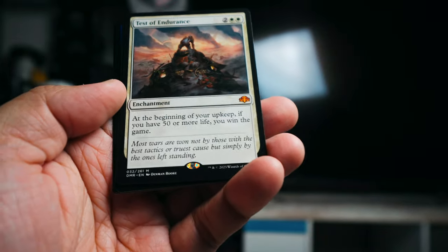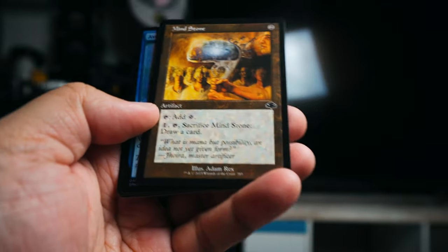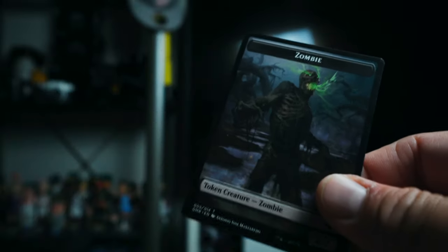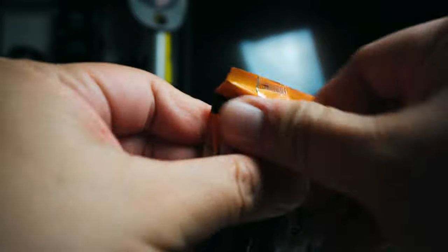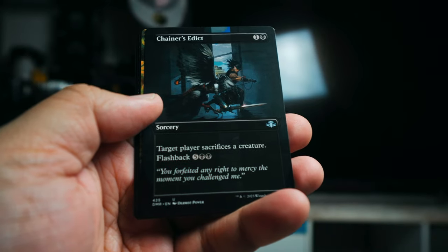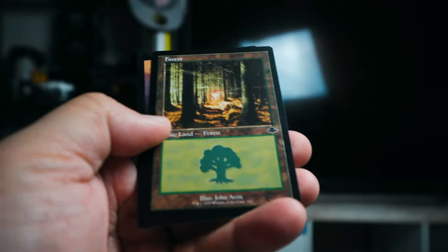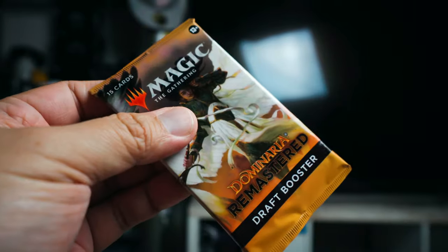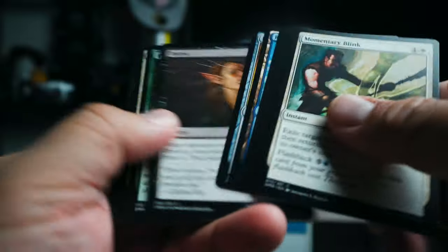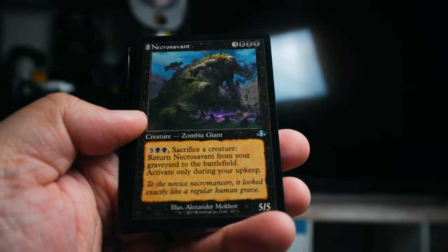Mythic here — Test of Endurance. What's this one do? At the beginning of your upkeep, if you have 50 or more life, you win the game. Interesting. Moonstone, Even Fisher, and a Zombie. We have Chainer's Edict uncommon full art — cool. Arborea this time the full art one, Spirit Link. I feel like I'm opening a lot of Arboreas. And this one we have Arcades Sabboth — I think I had this one already — a Necro Savant and a Swamp.